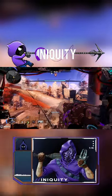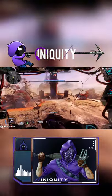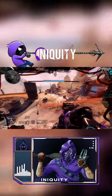Guys, this is huge, okay? I've been messing around with the grapple in a Titan. Figured out you can do some little moves if you dash to the left or dash to the right.